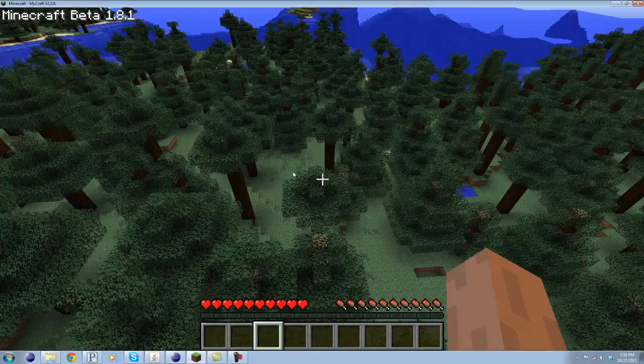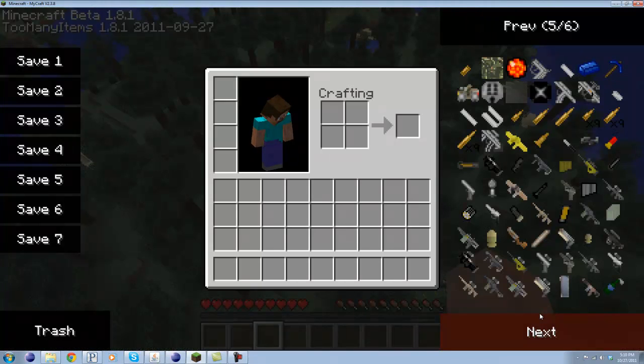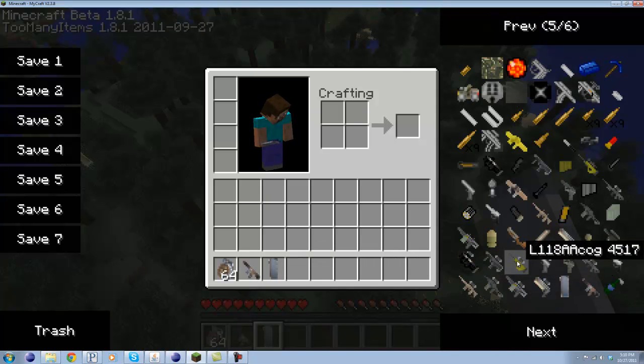Hey guys, today I'm going to be showing you a quick video on the update features of my mod. The first thing you'll probably notice is the new textures, especially for the grenades. The new grenade, which is a dirt grenade, I'll show you in a second. And the shotgun, which is the A12, and the ACOG attachments.